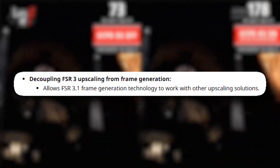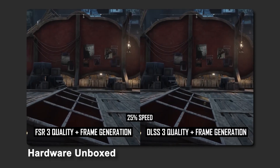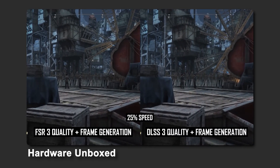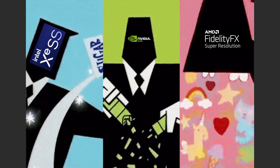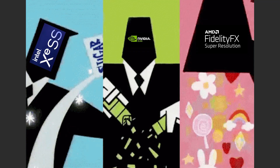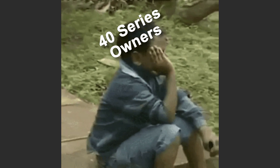What's really a big deal about this is that FSR's frame gen tech can now work independently of the upscaling systems, which means FSR frame gen can now work with other upscaling tech like DLSS and XeSS. This allows us to mix and match upscalers with frame generation, which is great for any GPU that isn't an NVIDIA 40 series graphics card.